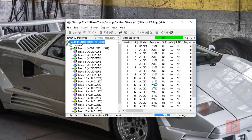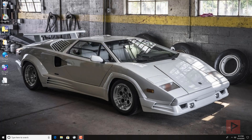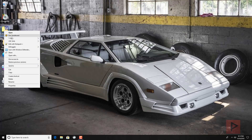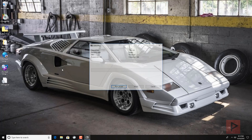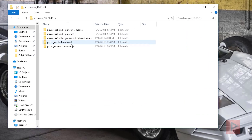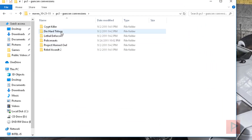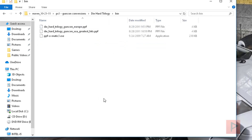Once that is done, in the video description I have a link to where you can find all the patches. There are a bunch of different games that have been converted over or have patches to be GunCon compatible. Here's the zip file — right click, extract it to its own folder. Then go to the PS1 GunCon Convergence folder, go to Die Hard Trilogy, and go to the bin folder — this is where we get started.